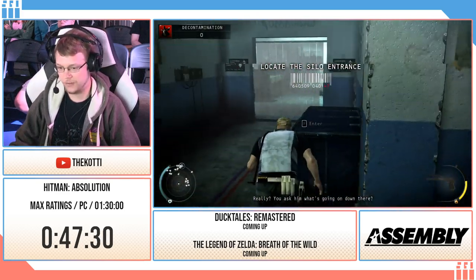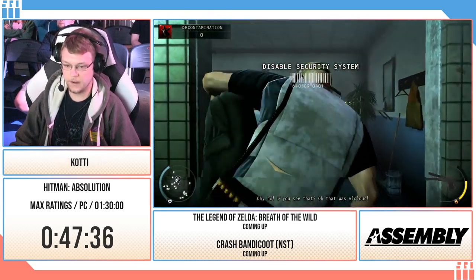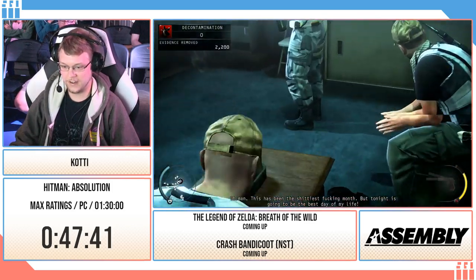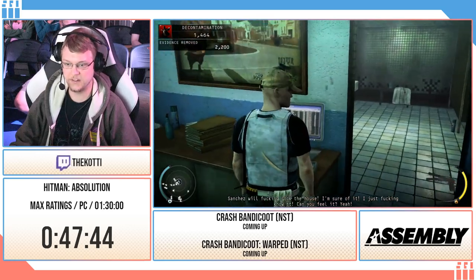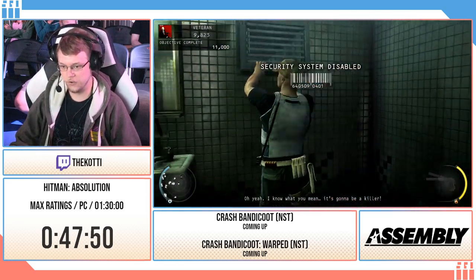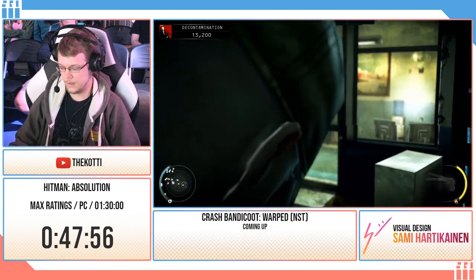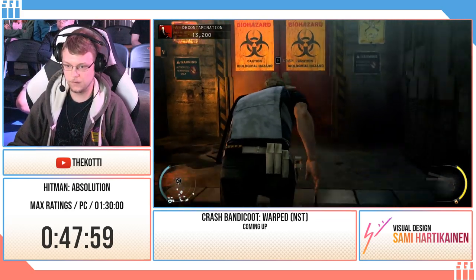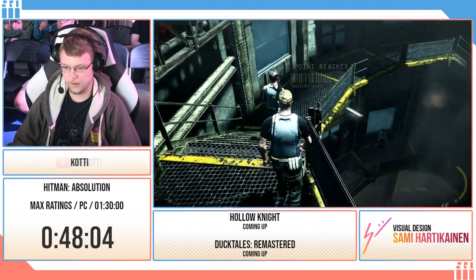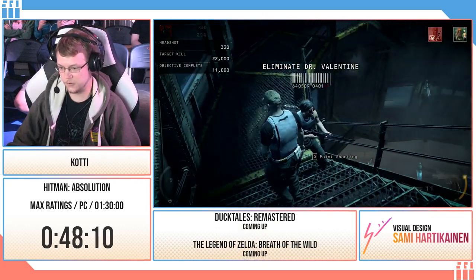Decontamination is a fairly basic evidence-based checkpoint. Although the evidence is in what seems like an annoying spot — right in front of these guys — but if I just use this zoom-in trick I can just pick it up without anybody noticing. And use the computer to unlock the door to the next area. And the next area is another assassination-based one. It's point shooting to get this guy, and immediately switch to instinct so this guy doesn't suspect a thing.